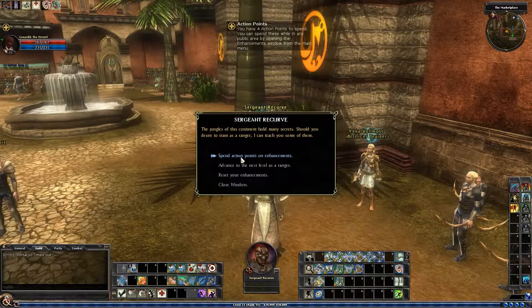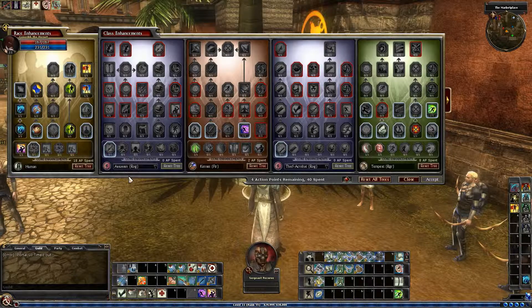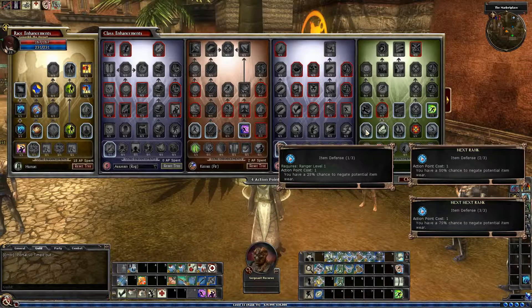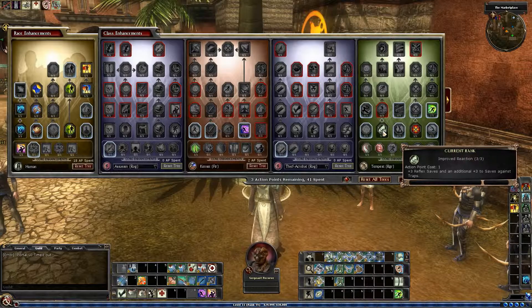So I have four action points. We're going to go into the Tempest tree and look for Improved Reaction 3. Got it. So what does that give us? Plus three reflex saves, and an additional plus three saves against traps. So that's cool for elite stuff.